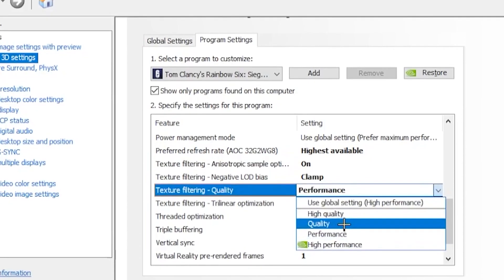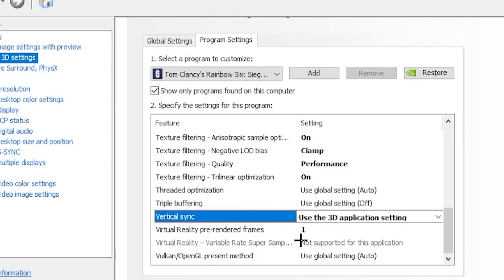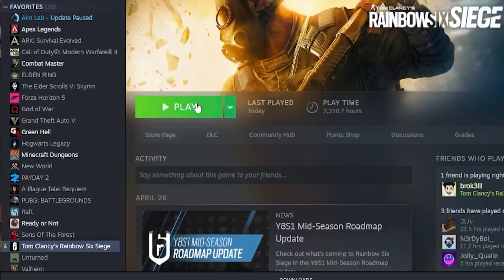Head over to the Vsync option and click 'Use Application Settings' — you can also turn it off. Set Virtual Reality Pre-Rendering to '1.' Once you're done with that, go ahead and apply all the settings.